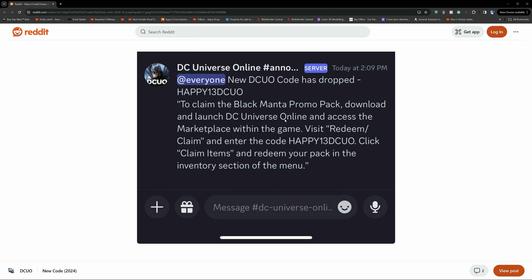To claim the Black Manta promo pack, download and launch DC Universe Online and access the marketplace within the game. Visit Redeem and Reclaim, enter the code HAPPY13DCUO — all capitals — click Claim Items to redeem your pack in the inventory section of the menu. Not sure how long this will be active for.